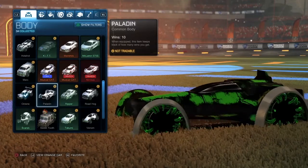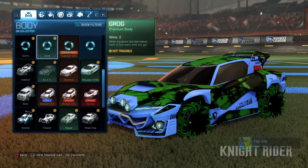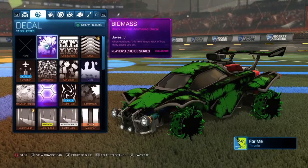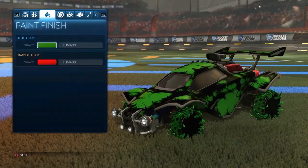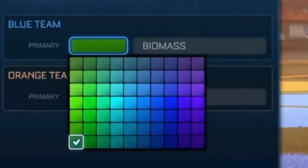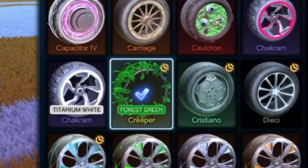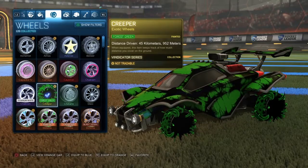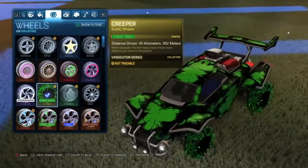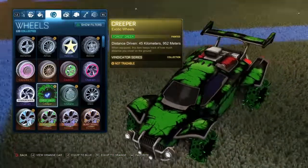This is the first design — the plain Octane. It doesn't really matter what car it is because it pretty much looks cool with anything that's not painted, unless it's forest green or a really dark green. We're going to be using the biomass decal, putting it at the very bottom left corner. For the wheels, you want forest green creeper wheels — they have lots of black in them so they go perfectly with the biomass theme. They're just an overall really good wheel to pair with the biomass.